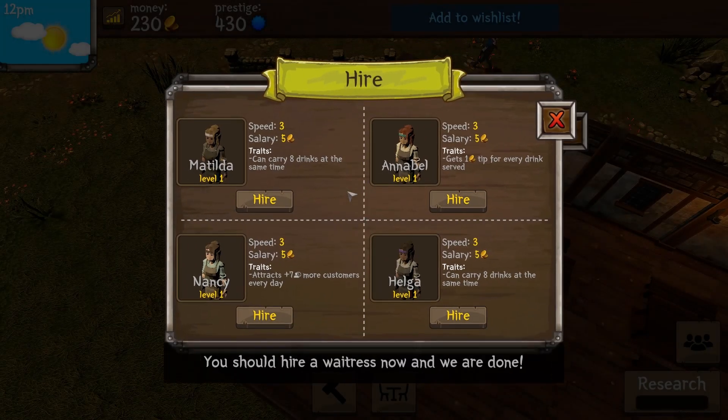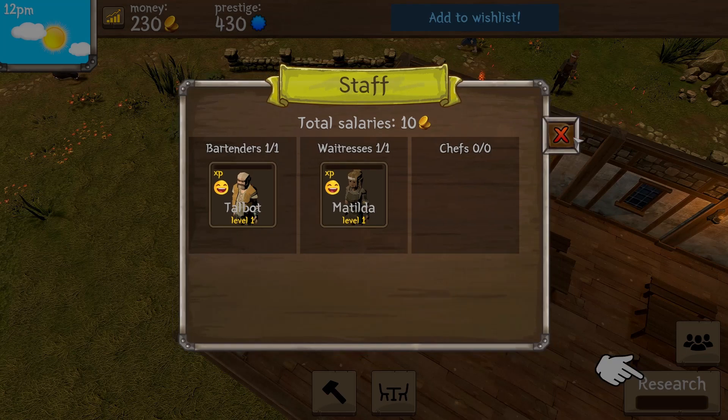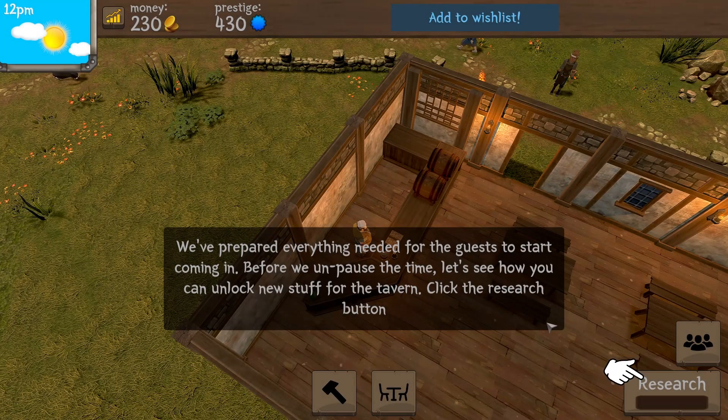Now I need to hire a waitress. They get paid five coins a day. This one can carry eight drinks at a time and attracts plus seven more customers every day — that'll put me at 14 extra customers. This one gets a one-coin tip for every drink served and can also carry eight drinks at a time. I'm going to go with Matilda. Do we need to hire a chef? I guess not yet.